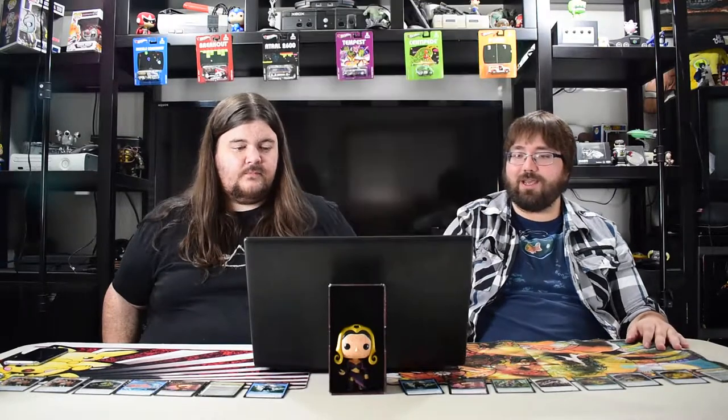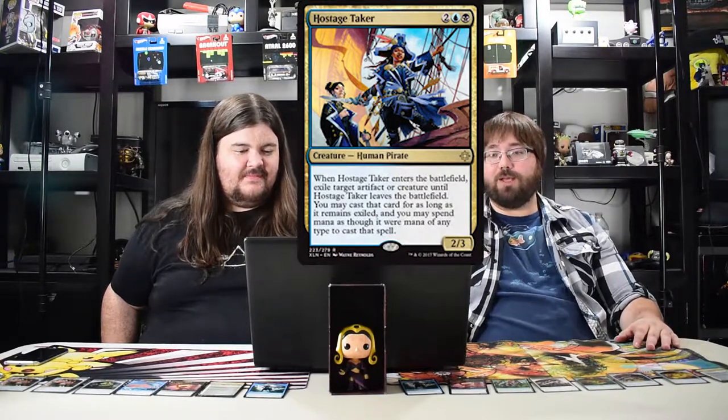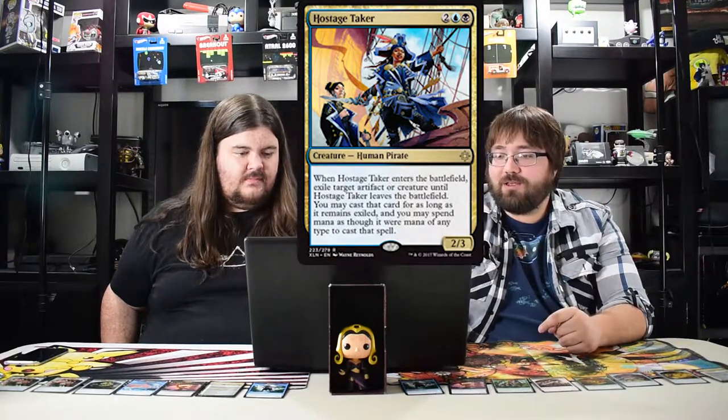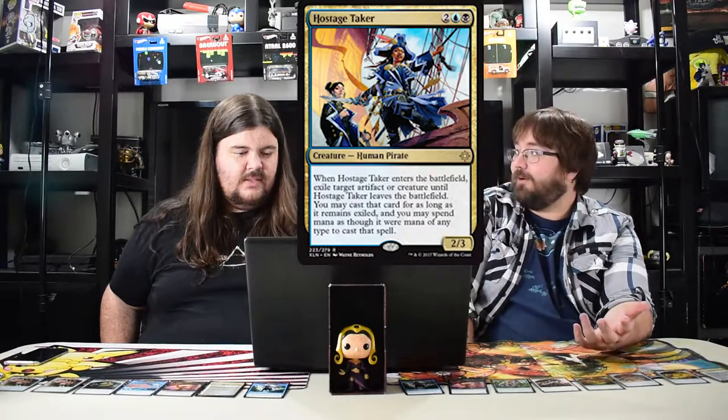Next I love this card: Hostage Taker, four mana blue black. When it comes into play you steal an artifact or creature, exile it underneath them, and then next turn if he stays alive you get to play that card. It's kind of like a Fiend Hunter except you can actually cast the thing you removed. It's so good and it works on artifacts too, so you take their powerful artifact and flip it to your side.